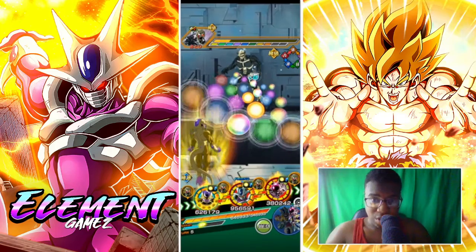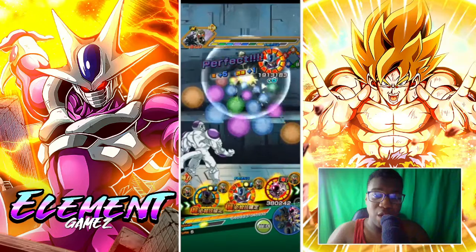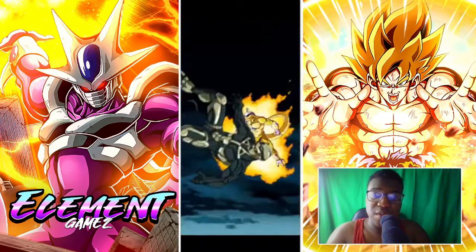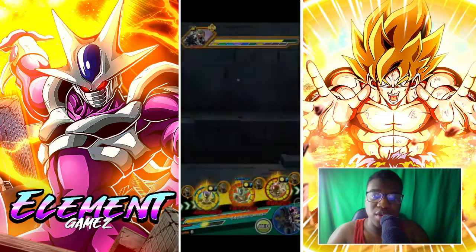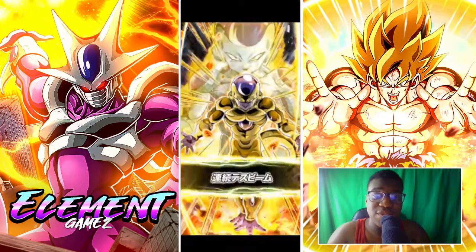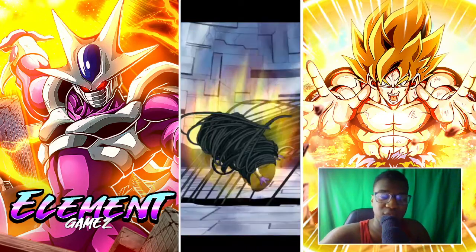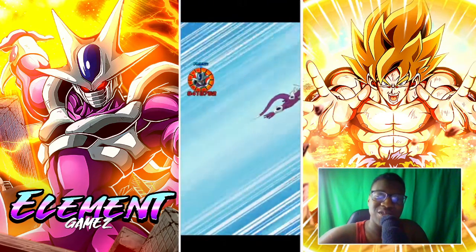Golden Freeza can also output pretty good power — Cooler can output more, but Freeza is really good. I love the ability to have the double super attack above 50% HP. He's just going to be dishing out so much damage. Even at 55% HP, he has a 7.2 million attack stat with no support. That's at 55% with level 10 links — still dishing out damage, and he's tanking like a god. This Freeza was done really well — it's insane. I'm really glad I pulled this Freeza. Golden Freeza is so sick.